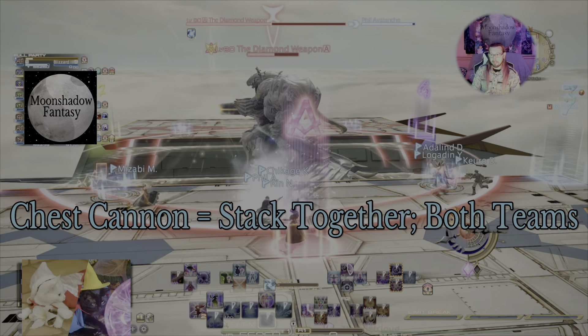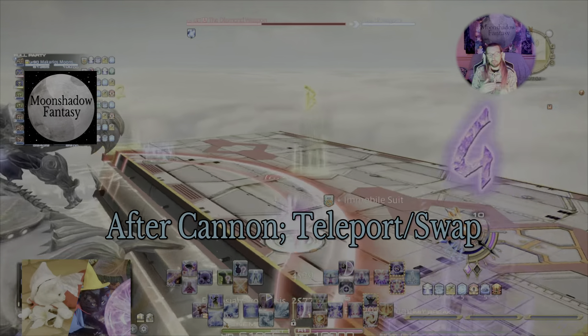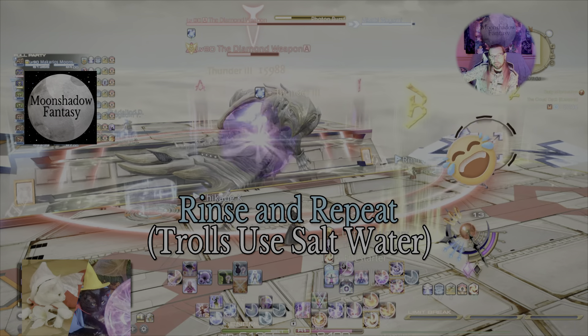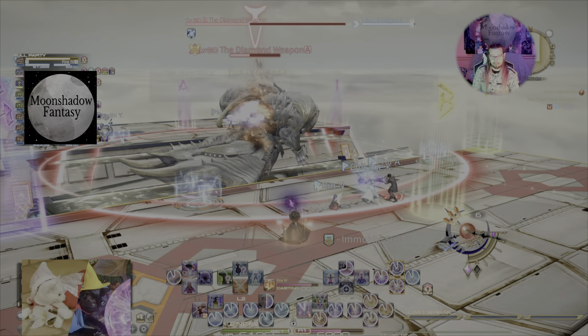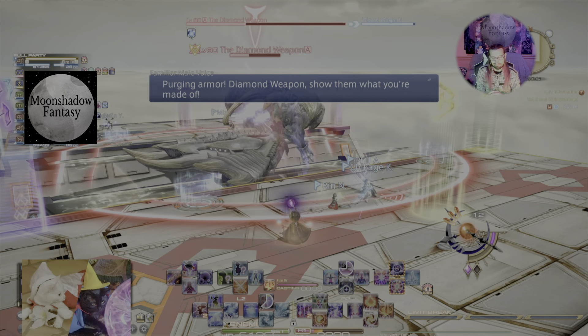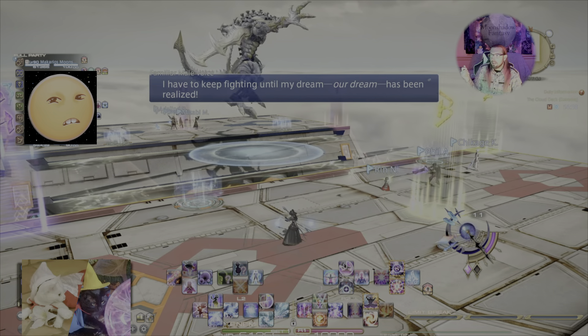Here we see the big chest cannon came out with claws on the other side, so the other team came to us and we all stacked together to deal with the gun mechanic — a nice tight row in front of A. Because they came to us, we then go to the other side, swapping back and forth. The tanks stay at the north side dealing with hit mechanics and burst damage, while the rest of the teams stay on the southern side to avoid burst damage and prepare for any incoming Diamond Rain.